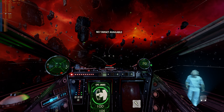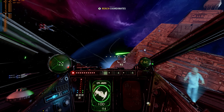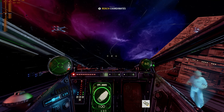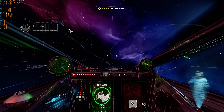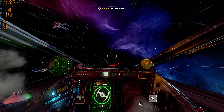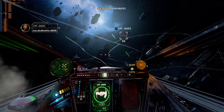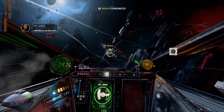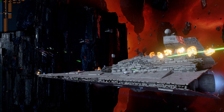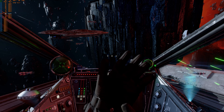All convoy vessels, prep for lightspeed jump. Echo Squadron, withdraw and handle any fighters near the convoy. He did it — now both of you, get clear. Pilot, whatever happens next, you saved a lot of innocent lives. And mine.